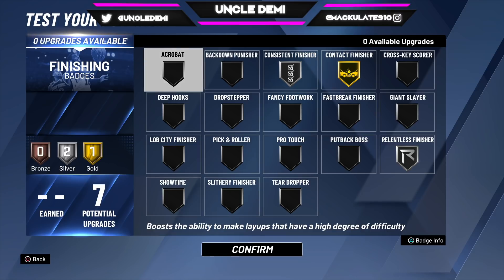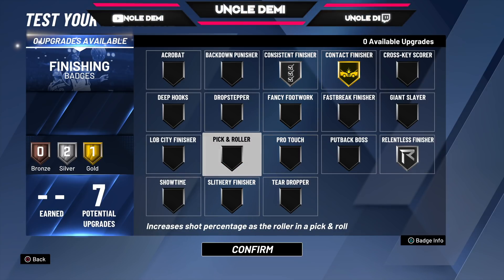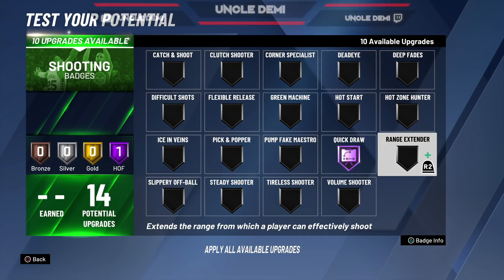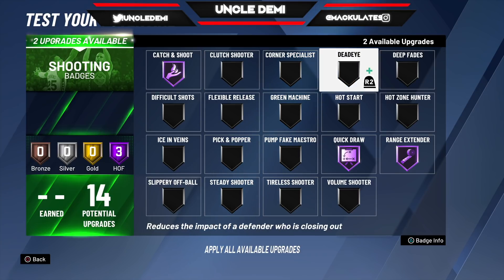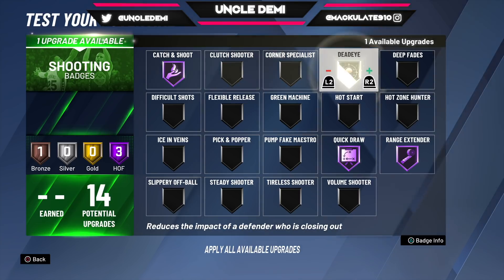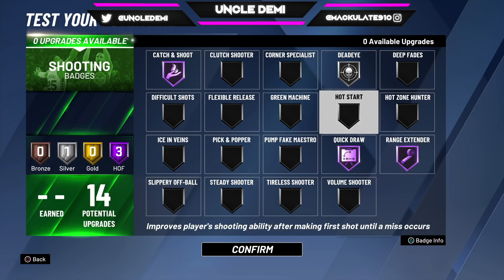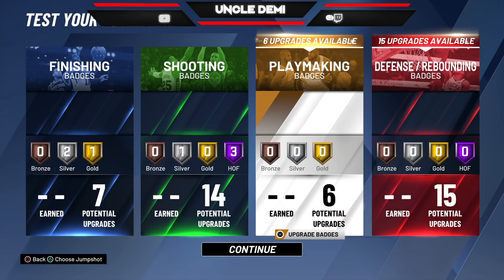If you hit legend — which I plan on doing — I'll have 17 finishing badges. Keep that in mind. For shooting, you wanna get Quick Draw on Hall of Fame, Range Extender on Hall of Fame, and Catch and Shoot on Hall of Fame. For the fourth, Hot Zone Hunter would be great once you have your hot zones, but until then go ahead and get Dead Eye. When you start getting your hot zones, take Dead Eye off and put on Hot Zone Hunter. Of course, it's your build — do it any way you want, but these are the ways I would do it.